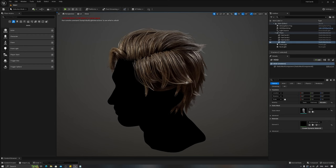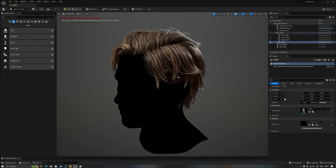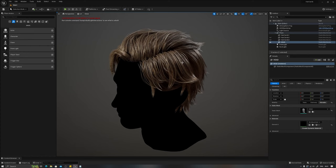A little bit about myself. My name is Vinit. I'm a character artist for video games, and if you have played games like Elden Ring or Valkyrie Elysium, you might have come across a lot of my works.